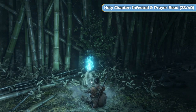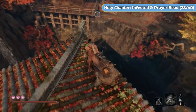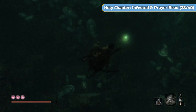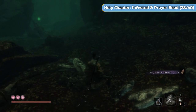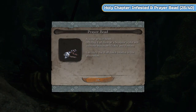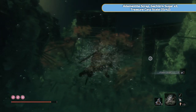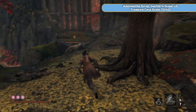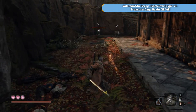Next we're going to Temple Grounds in the Senpou Temple. We're just going to jump off into this lake down here. Two things in here: we've got the Holy Chapter Infested, which is needed for one of the endings — that is the most important thing down here, right at the bottom as you jump in. We do need to give that to the child — not Kuro, the one after the folding screen monkeys. Don't do that yet though. Grab the prayer bead down here as well, which means we can make another necklace.